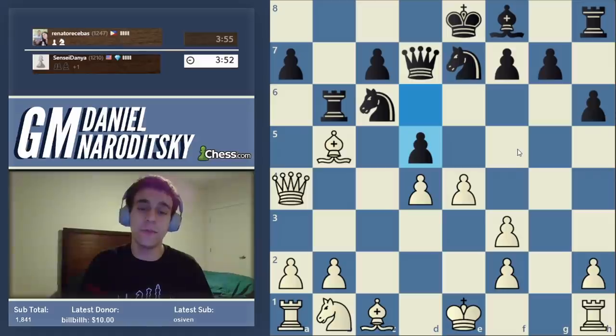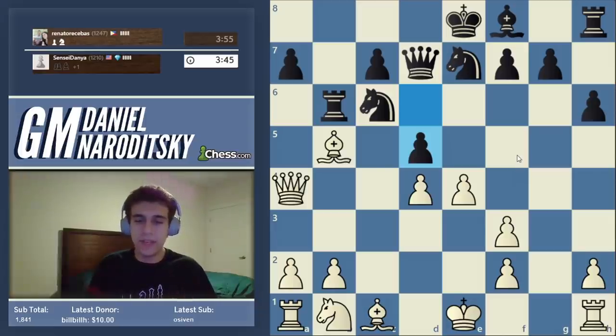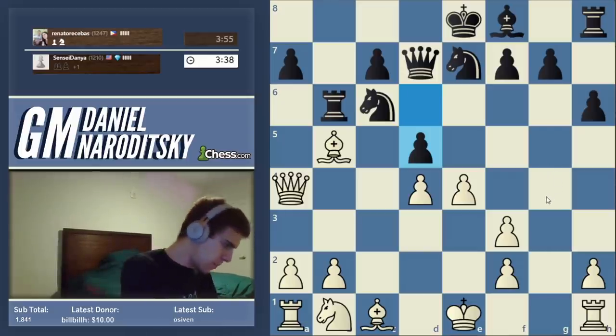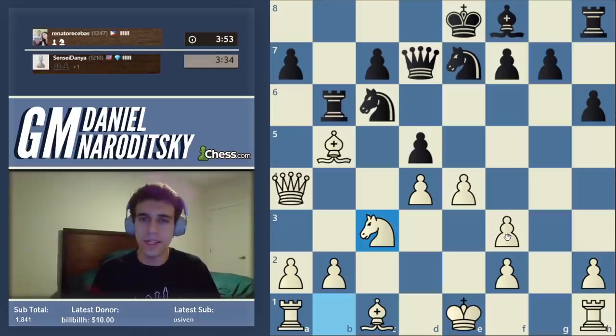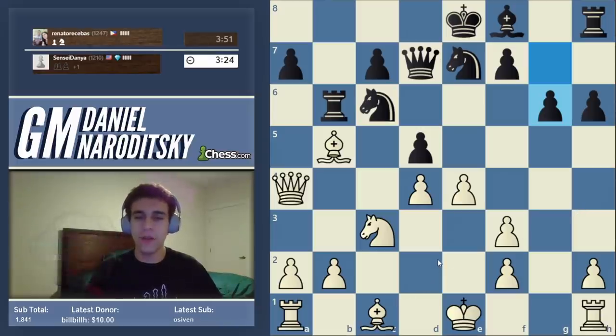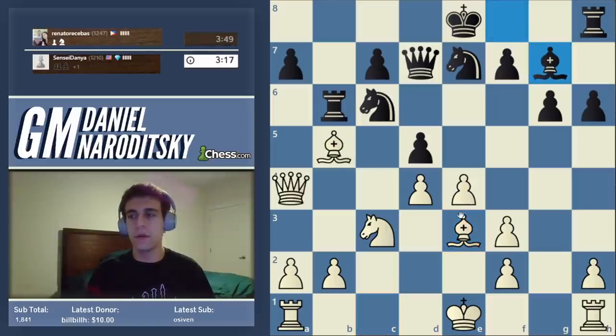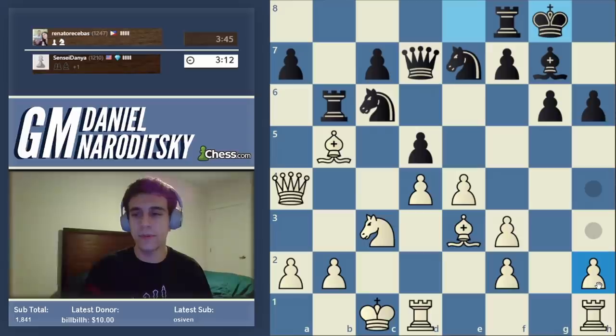We're just going to take on d4. We are up a pawn, in great shape, and his position is essentially in ruins. He finds d5, trying to open the position up — this speaks to something I shared earlier: in such situations the best way to react is sometimes to do nothing but to passively develop. We just continue developing with an eye toward supporting the pawn on d4. Let's go bishop b3. Let's castle long to tuck our king.